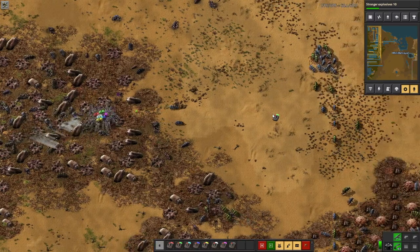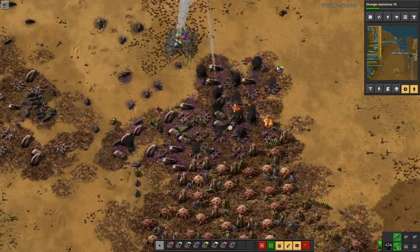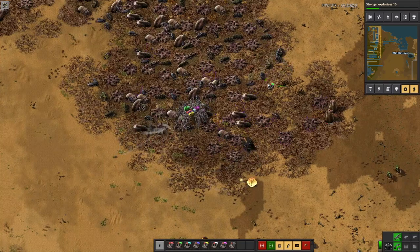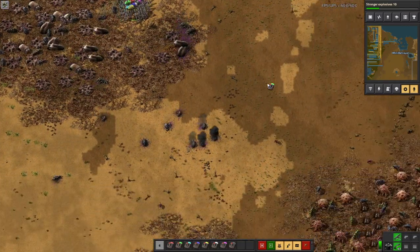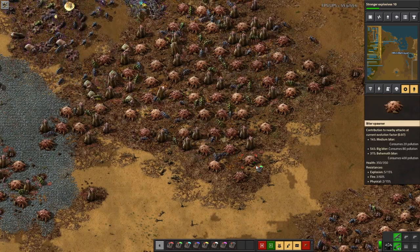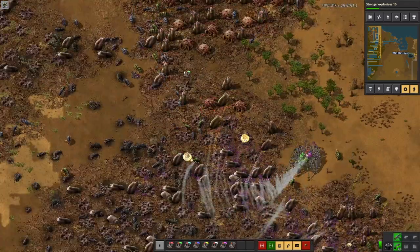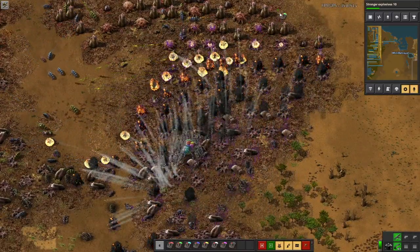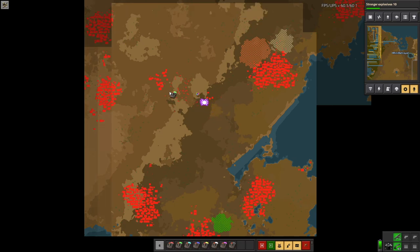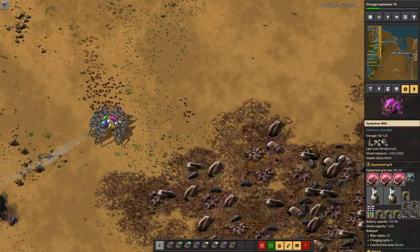I really like how it doesn't waste rockets. Even if you've got multiple Spidertrons in range of something, if it will only take one rocket to kill a thing, only one rocket is fired. It doesn't take splash damage into account, which is why nuclear weapons are a real problem. It's just nothing can withstand the onslaught here. They all have stupid amounts of rockets — 11,000 rockets each — they're not going to run out.